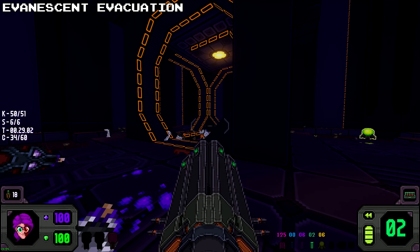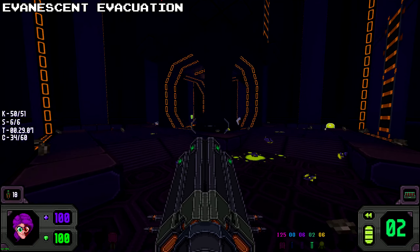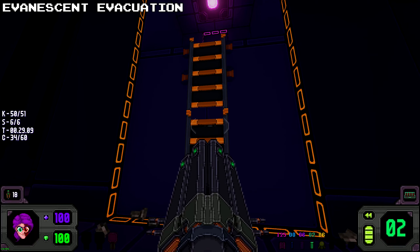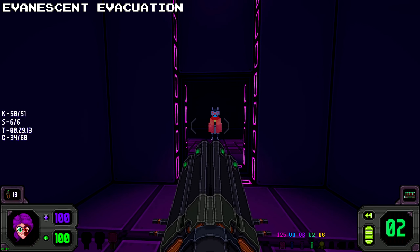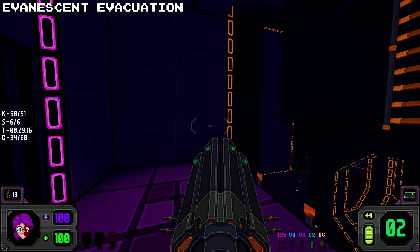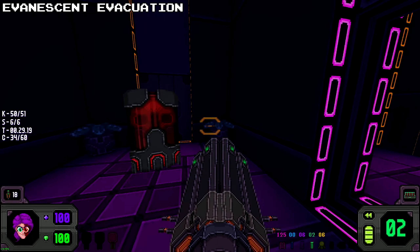Alright, so for your final secret: once you have gotten to pretty much the end of the level, before you go up the ladders completely to reach the end, once you climb up your first ladder you will find a pink door. With your pink key that you currently have on you, unlock it and this will reveal your final secret of chapter one.